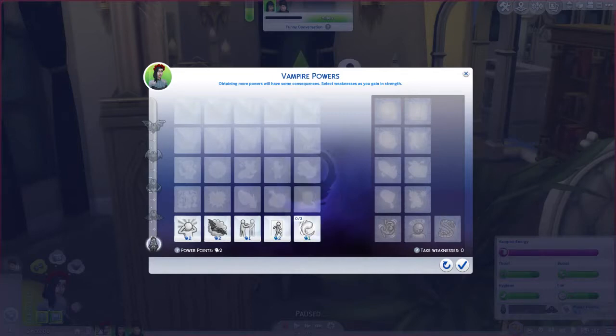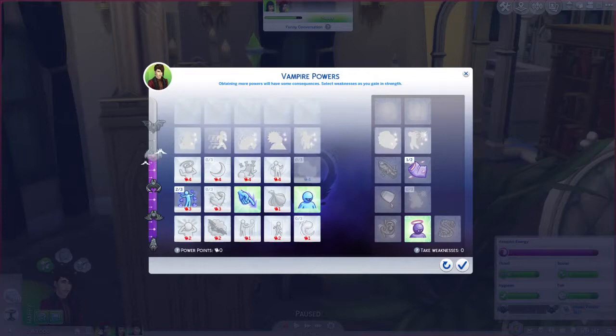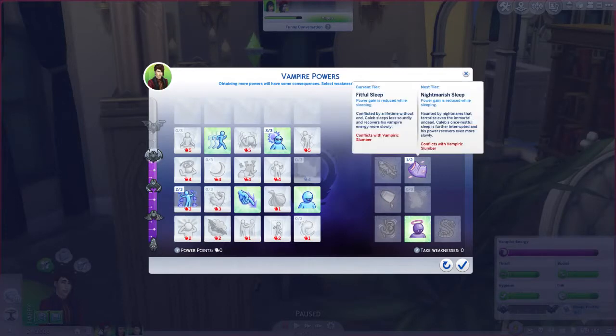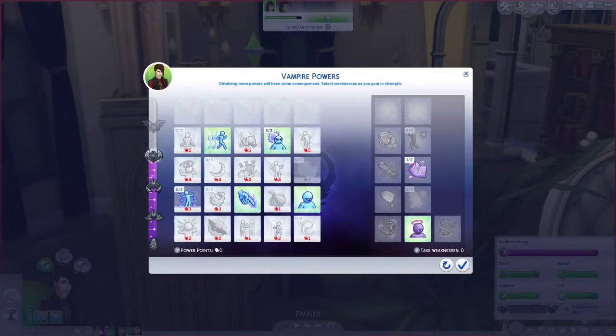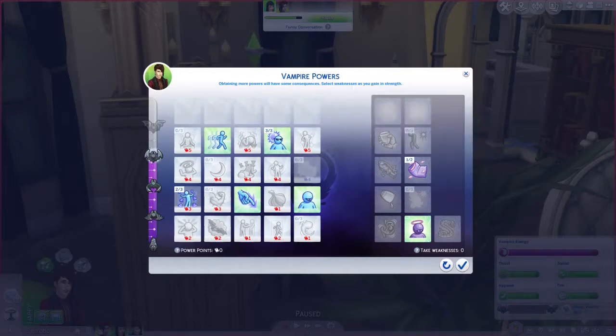Some powers have tiers - there are three tiers on some of them. You also have to take a weakness at one point. I think it's one per level because somebody had all this filled up in one of the videos I watched. Caleb is level three, but looking at weaknesses, it looks like he has two: Guilty Drinker and Fitful Sleep. You can also undo changes, so that's pretty cool.